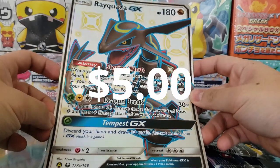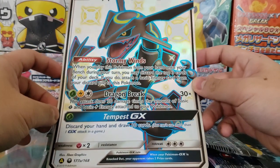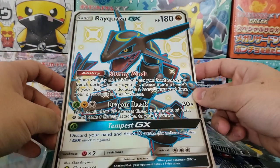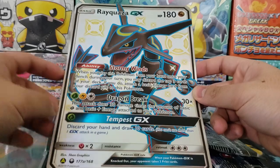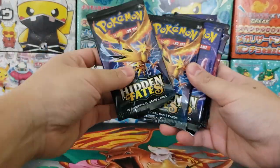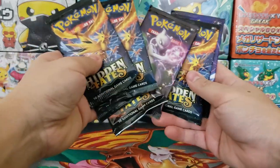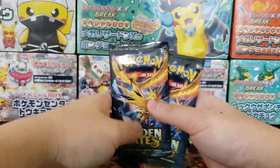These promo cards always do so well in terms of value — they're always worth a couple bucks. It's pretty cool that they give you this kind of deal. Inside the European version of the premium collection we got ourselves some packs: one, two, three, four, five, six, seven. So seven Hidden Fates packs.